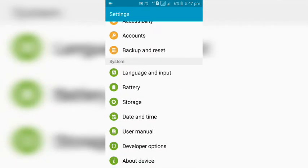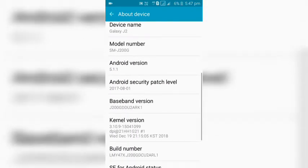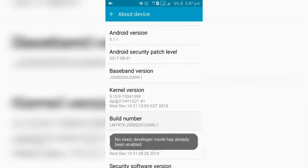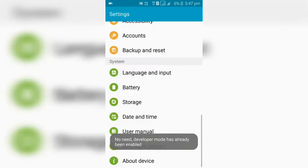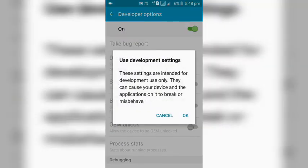you can see the developer option. You can tell the option that you don't know how to do this. You can see the about device, about phone. You can see the option here. If you click the build number, you can see the developer option. Say it when you click on it.